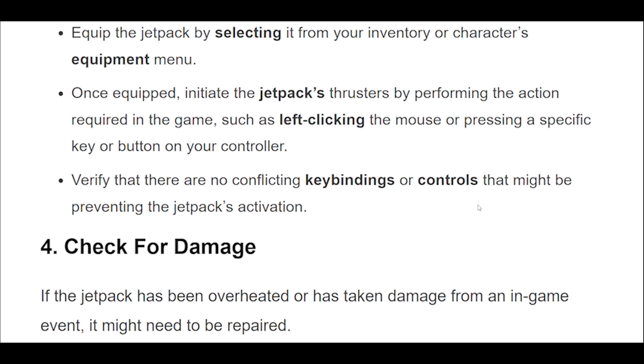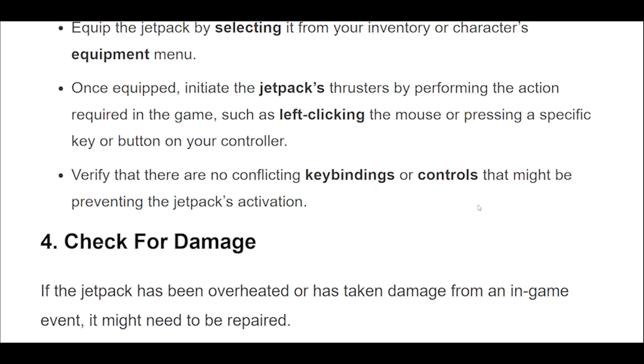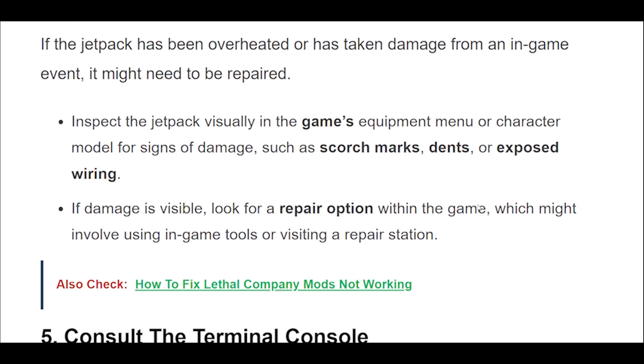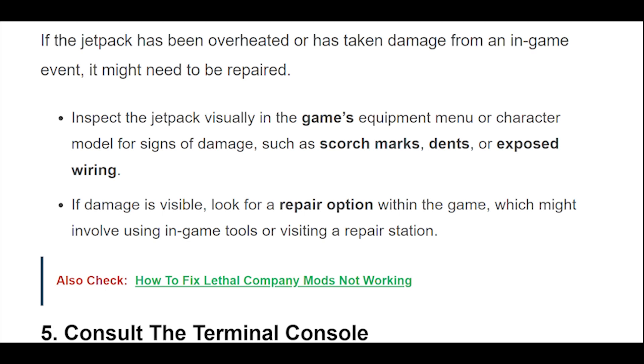Equip the jetpack by selecting it from your inventory or character's equipment menu. Once equipped, initiate the jetpack's thrusters by performing the required action in the game, such as left-clicking the mouse or pressing a specific key or button on your controller. Verify that there are no conflicting key bindings or controls that might be preventing the jetpack's activation.